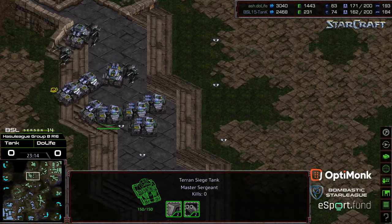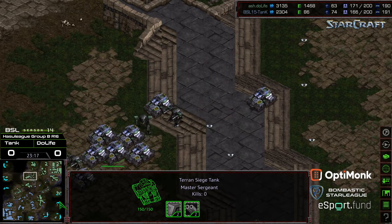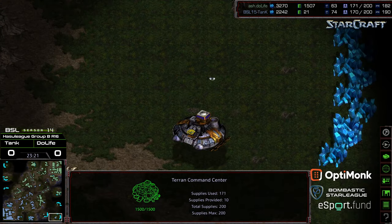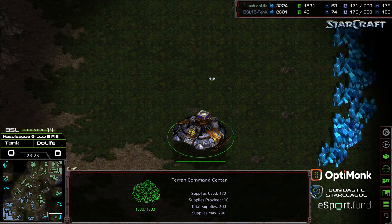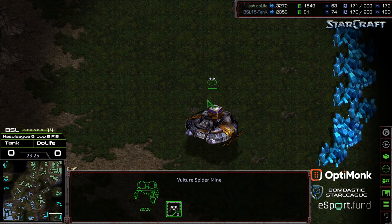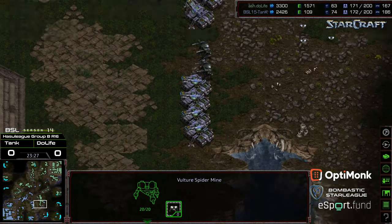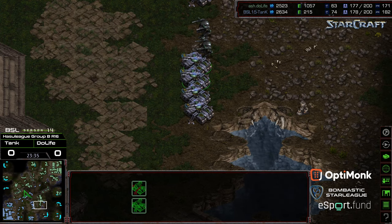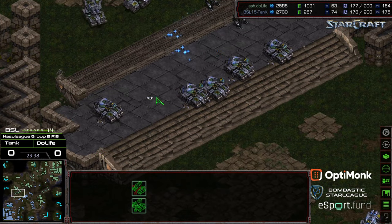Able to completely squash that army. The three o'clock base is humming, upper-left-hand base is up. Tank trying to find a base that isn't mined — he's going to need to set up and get something down. He's got to walk through, but Duelife currently has that boxed out. Maybe he wants to build SCVs on location. So right now, Duelife is in a position to starve Tank out.